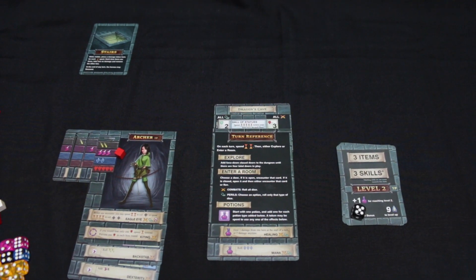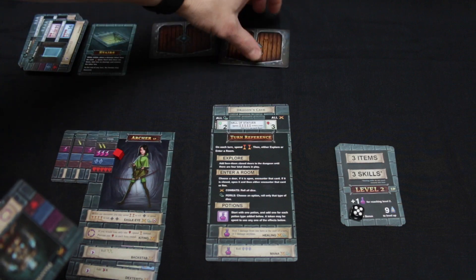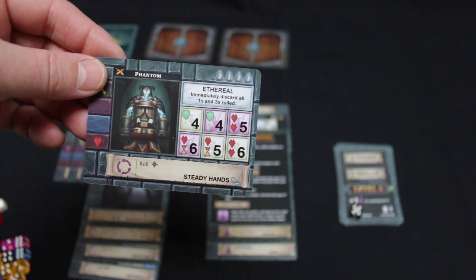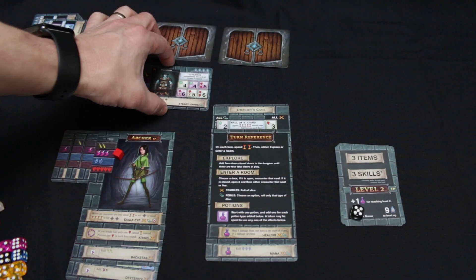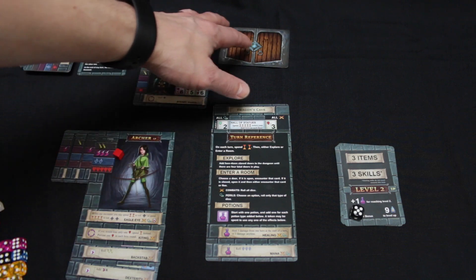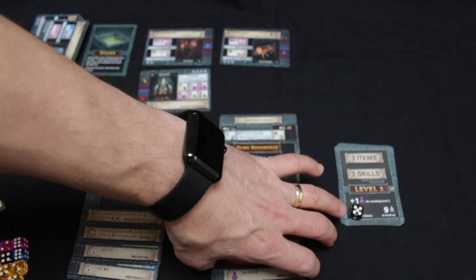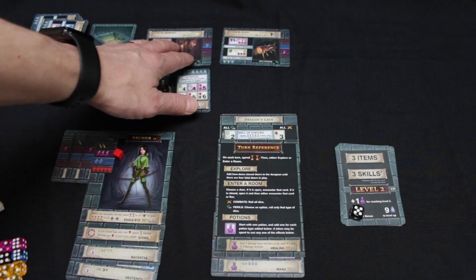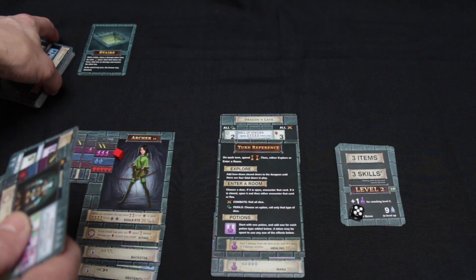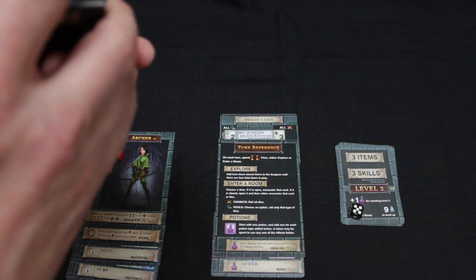Let's talk about fleeing before we move to level 2. If you open a door and the beast that appears has a nasty effect — like discarding all your ones and threes — you can choose to flee and place it back in the explorer zone; you don't have to encounter it. The problem is, if you flee too many times, all your doors fill up and you have nowhere to go — at that point you must encounter an enemy. As you progress to level 2, any cards in play are shuffled back into the deck, but any cards spent to level up are discarded to the box, so the deck shrinks.